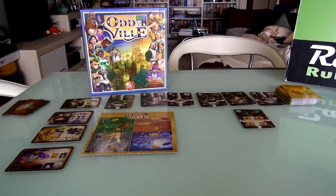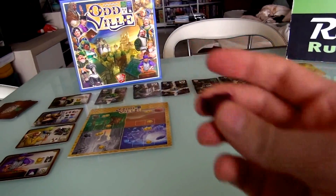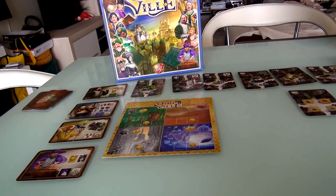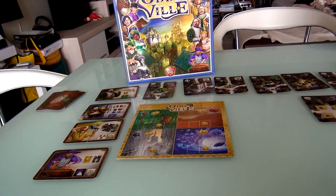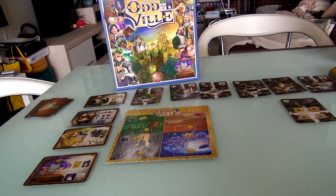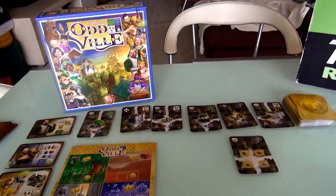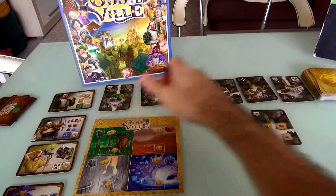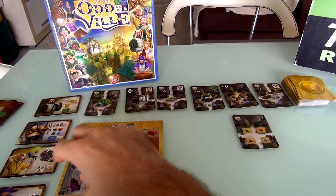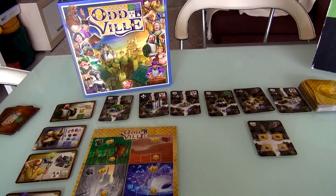Actually, before we start building, in reverse player order — I'm the first player, so Jen will go first. Everybody gets one free resource of their choice before the game starts. And since Jen is last, she gets to choose first. Buildings further to the left are effectively cheaper to grab. If Jen wants to try to grab one of the cheaper ones, this takes two stone, so she could get one free stone.